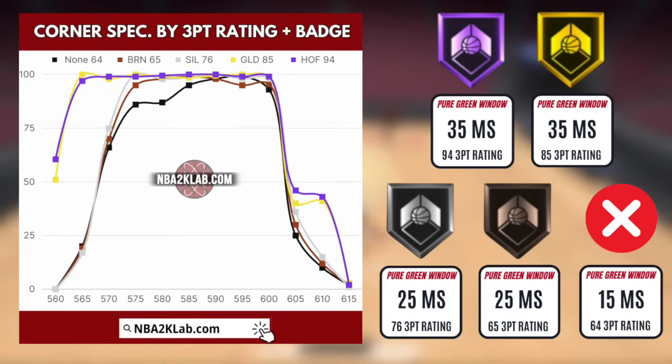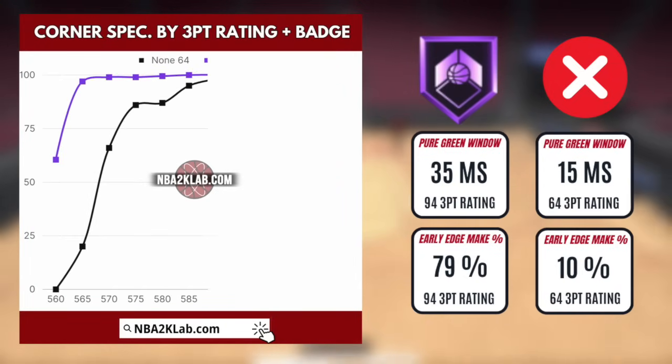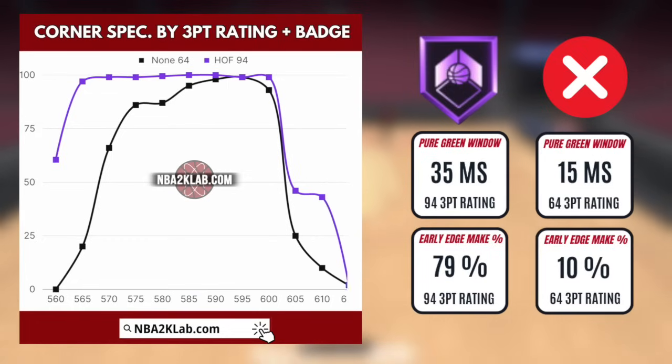And if you look at the chart, gold and hall of fame just stands out. Look at that size of that pure green window. And if we isolate the chart to just between hall of fame and none, you can see everything just stands out more. That pure green window size is kind of staggering. And even that early edge make percentage is outstanding — hall of fame just has a way better chance of going in at early edge compared to none.